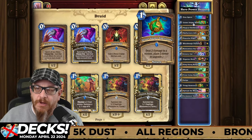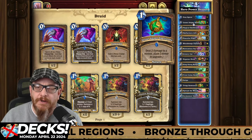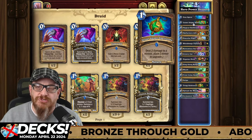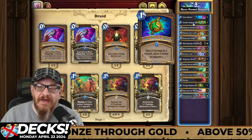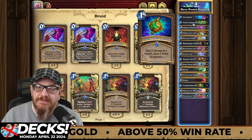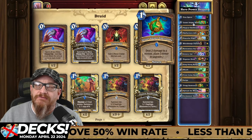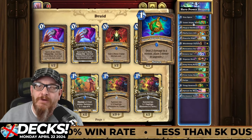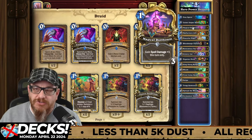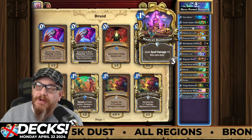The Lesser Jasper Spellstone deals two damage to a minion and gains three armor to upgrade. You want this in your hand as much as possible so you can get that damage to be much higher. The cool thing is you'll be able to take out with that huge damage spell for one mana. You'll be able to take them out much faster because you're going to get a lot of armor. Magical Dollhouse gains spell damage plus one this turn only — this is a good card to put out.